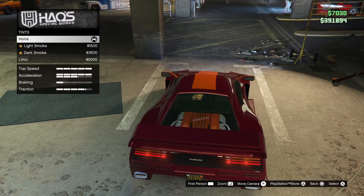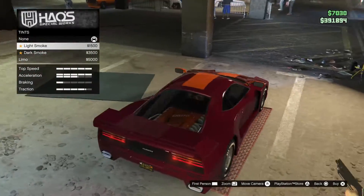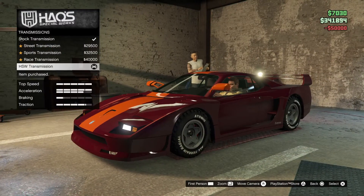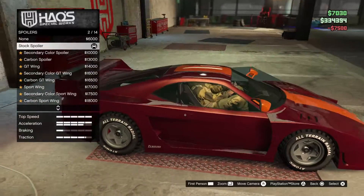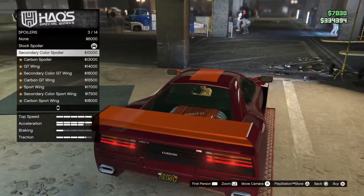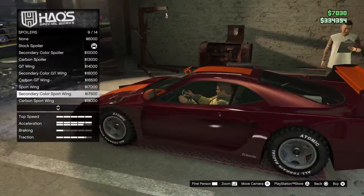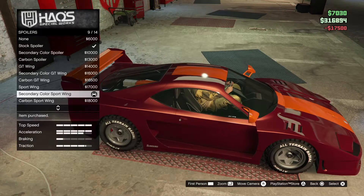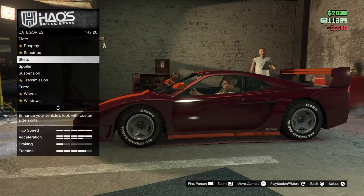Limo tint — I don't know if I want to do that, because then you can't really see the engine all too well, so I don't think I'll do that. Transmission — HSW. Here she is. Spoiler — I do like the stock spoiler quite a bit. There's the color sport wing, the sport wing. I'll do the secondary color sport wing, and the secondary color skirt too.